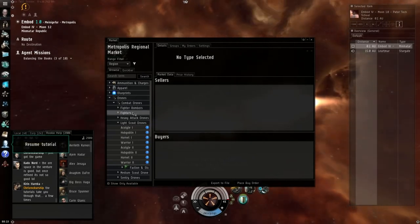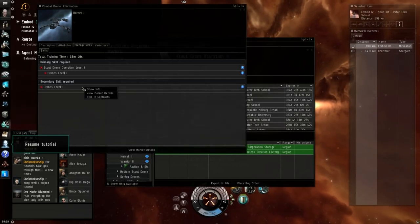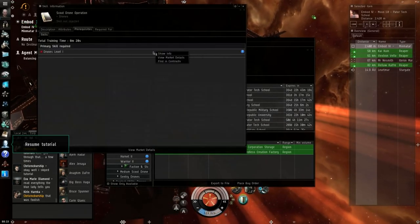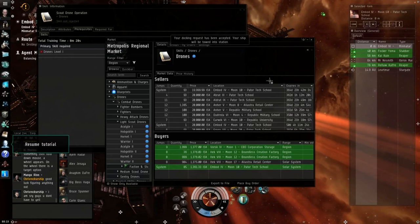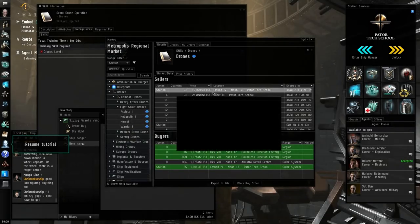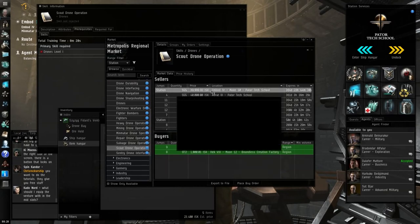If I want to look at the skills for Scout Drone Operation, right-clicking and viewing market details shows it costs 39,000 ISK. Scout Drone Operation has a prerequisite of Drones, which costs 20,000. So I could start learning drone skills now and be able to defend my mining ship while also fitting two mining lasers, making way more cash at mining. I'll buy both skill books — they don't come during tutorials.